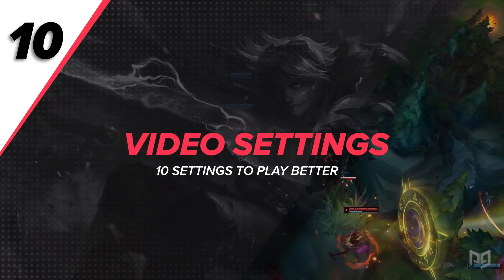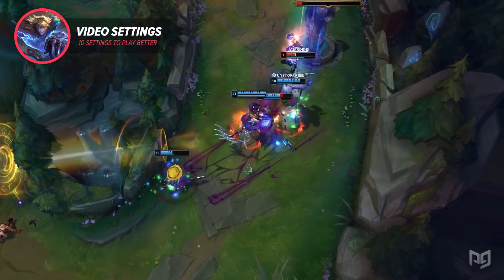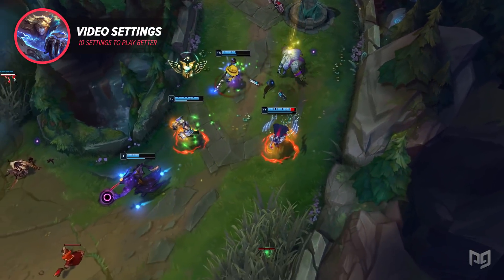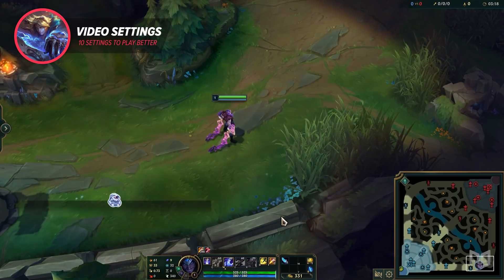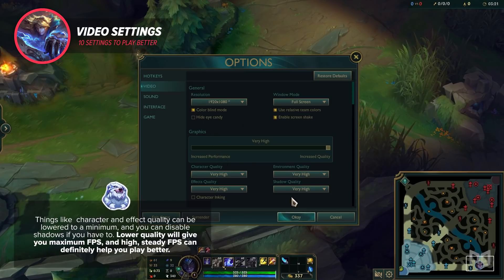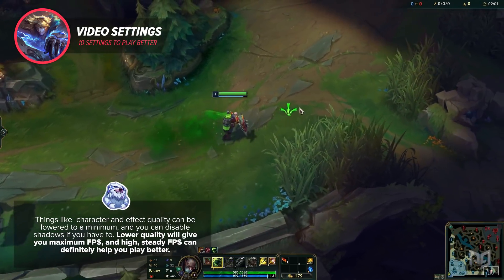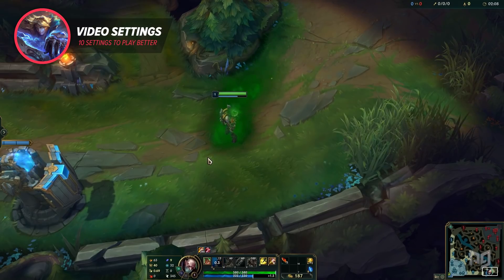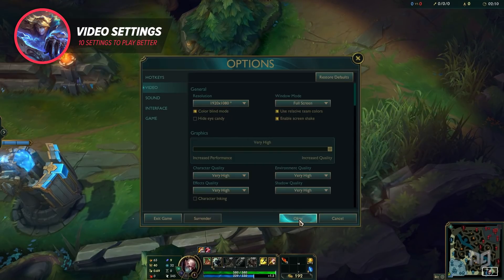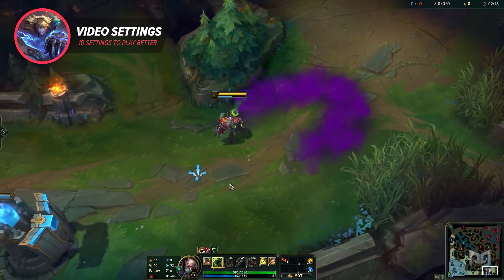Video and audio settings are something people often overlook when playing competitive games, but gameplay clarity and a smoother experience can really impact how well you perform. Some players mute all non-critical sounds, but I think that's a bit extreme. However, there are definitely video settings you should check out to optimize your experience — these will be completely dependent on how good your computer is. Things like character and effect quality can be lowered to a minimum, and you can disable shadows if you have to. Lower quality gives you maximum FPS, and high steady FPS can definitely help you play better. And one last setting that doesn't affect performance: colorblind mode actually makes certain spell effects pop out more, so enabling that can help at least a tiny bit in some situations.